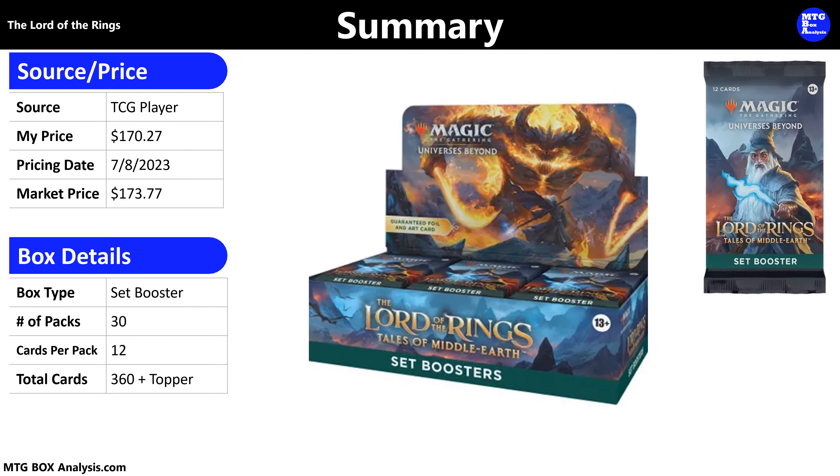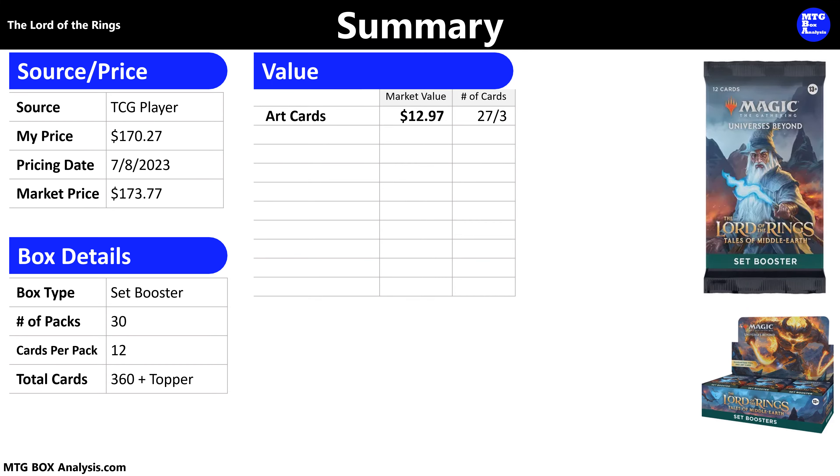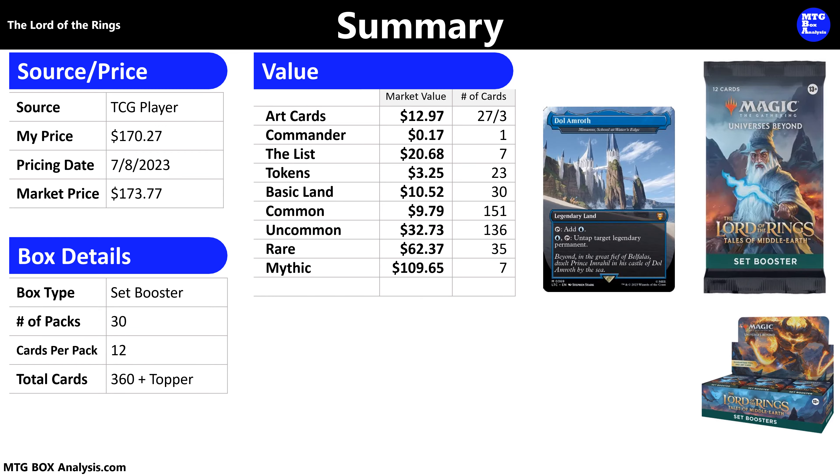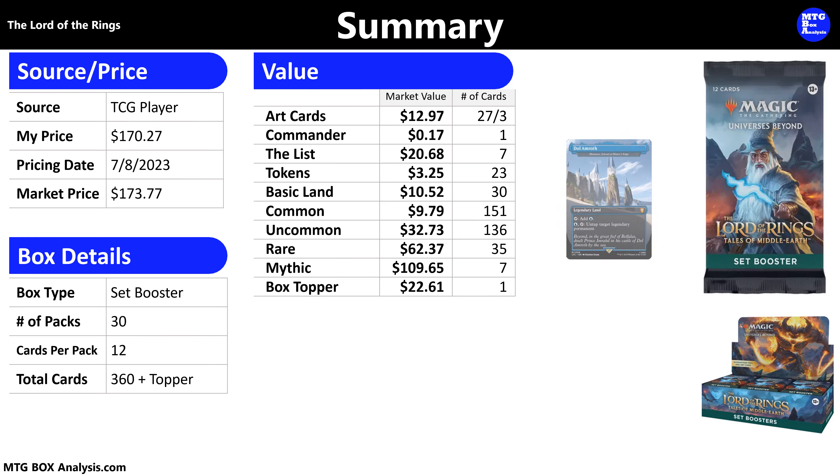I purchased this box through TCGPlayer during pre-order for $170.27, not including taxes. The current market price as of July 8th is just above that at $173.77. Today's set booster box contained 30 packs each with 12 cards, allowing us to see 360 total cards plus a box topper, some tokens, cards from The List, and art cards. We saw 27 non-signed and three signed art cards with a total market value of $12.97. The one card from Commander — Galadriel Elven Queen — wasn't worth much at only 17 cents. Seven tokens were replaced by cards from The List, valued at $20.68 total, thanks mostly to the Calandra Complete and Kiora the Crashing Wave. The 23 tokens have a market value of $3.25, and the 30 basic lands are valued at $10.52.